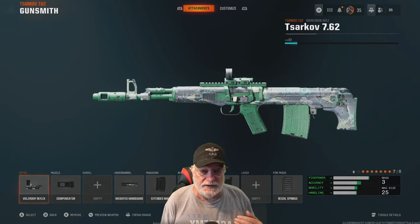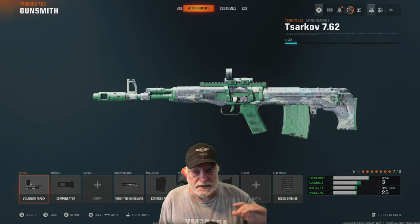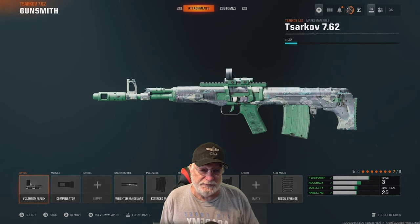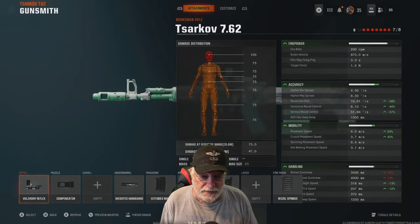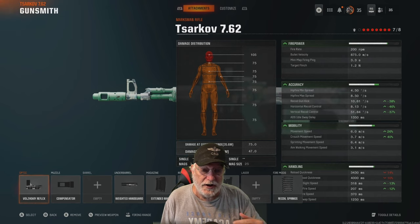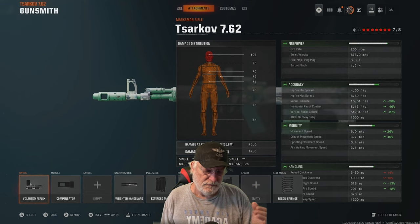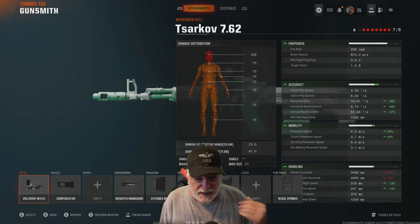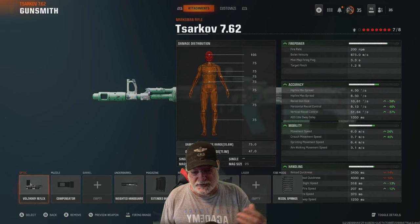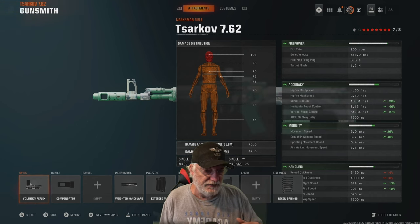You can see the configuration down below. Yes, I have eight slots enabled, but bare bones it was just as powerful. Let's take a quick look at the damage: it is a one-shot to the head at 100 health. It is a two-shot everywhere else in the body, out to 35.6 meters — long shot distance — and damage beyond that up to 71.1 meters is 47. So this thing is a beast.